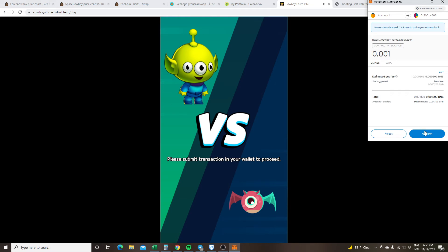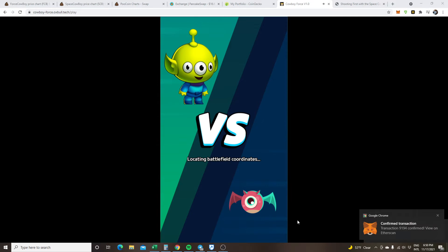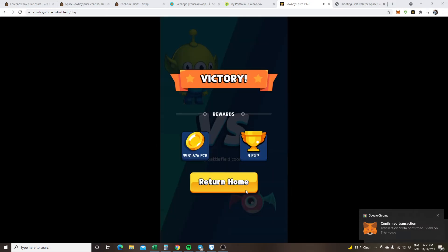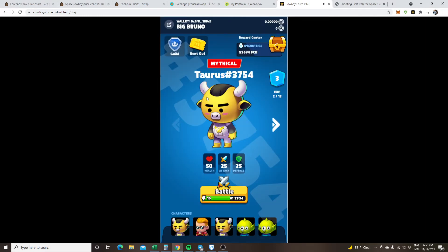It costs 0.001 BNB — that's about 68 cents — so remember your gas fee. It goes through a little musical battle sound. Let's see if I won. Oh yes! So you can see right there, I won 9,581 FCD and three of these XEXPs.